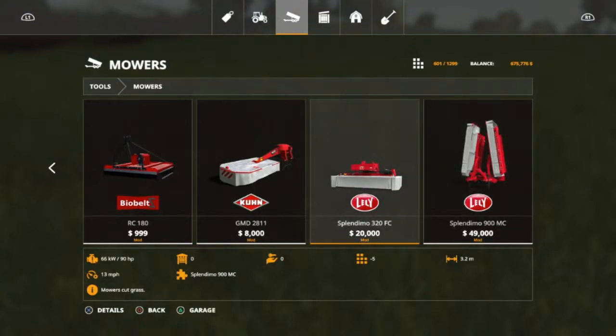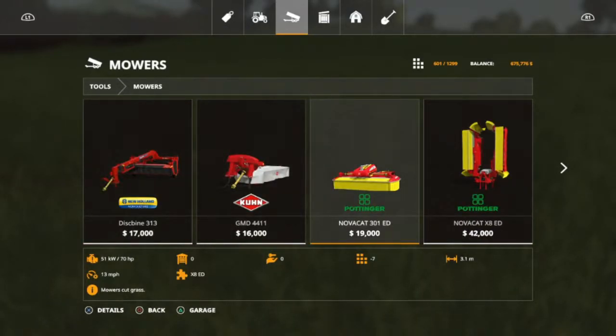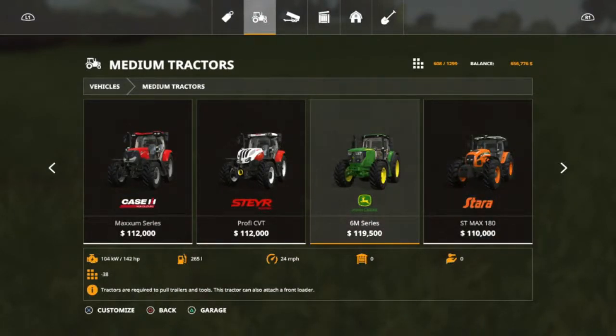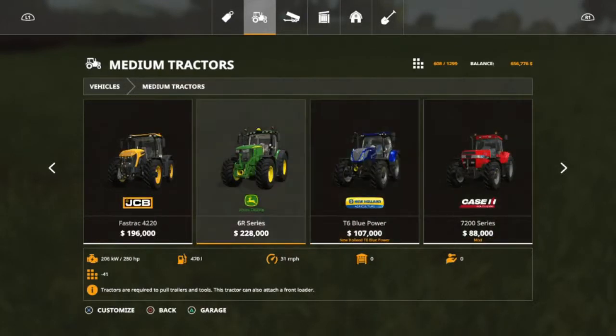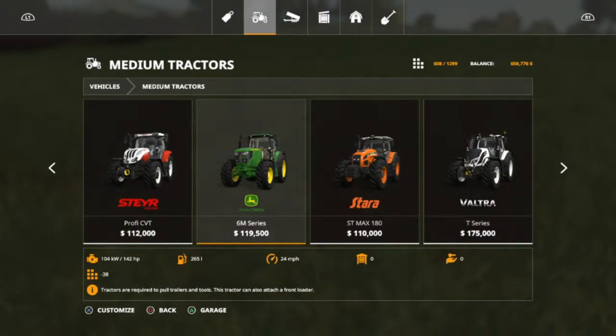As time goes on we're going to need to do it quicker, and I will at that point buy the Lily Splendimos. So let's go ahead and buy the Pottinger NovaCat 301. We are going to be using John Deere on this one — this will be pretty much a John Deere farm, and we'll use others when we have to. But John Deere is going to be the main thing for this.